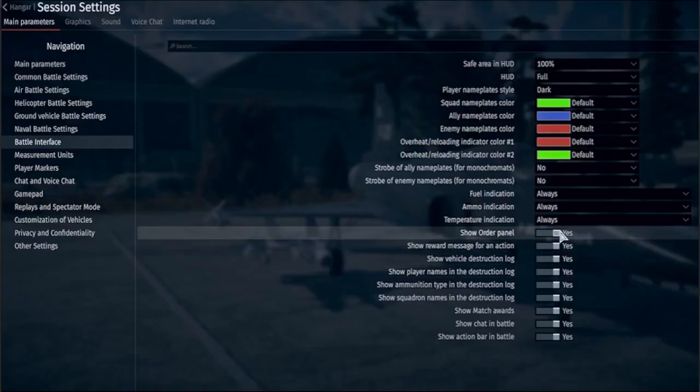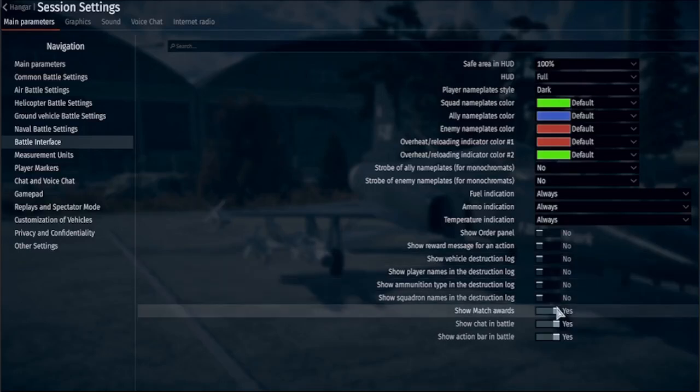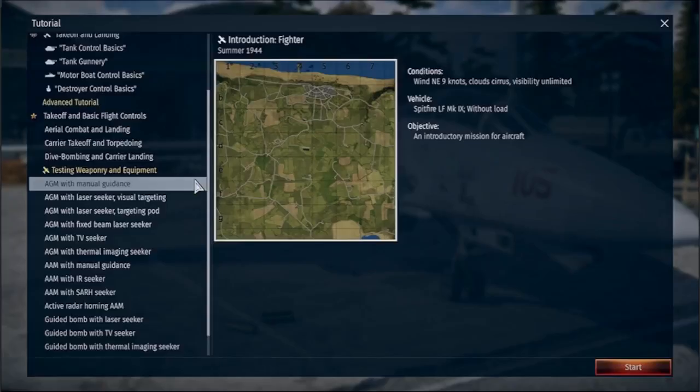Another useful new feature is adjustable vehicle destruction messages. You can now make them minimalistic and short, or add more detail, like showing the squadron or weapon type.